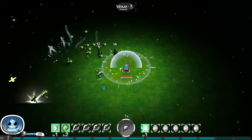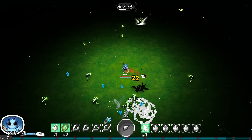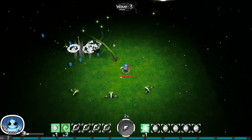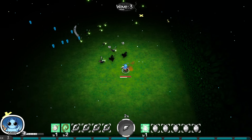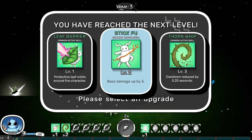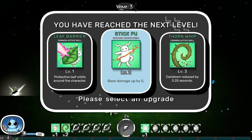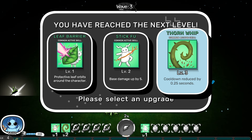I hope there are different ultimates. This game is just running us through the tutorial, so probably after this match we'll get to see what meta progression and what else there is to offer. Base damage up by five, protective leaves orbit around the character, or we can upgrade our whip again — let's keep upgrading our whip.